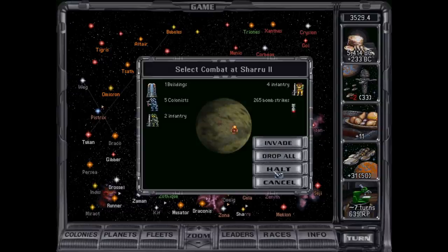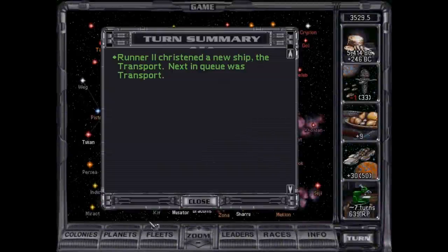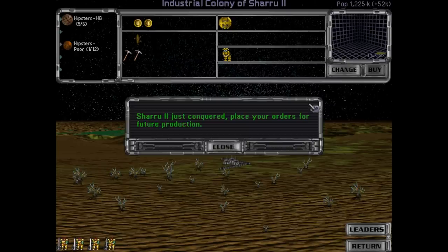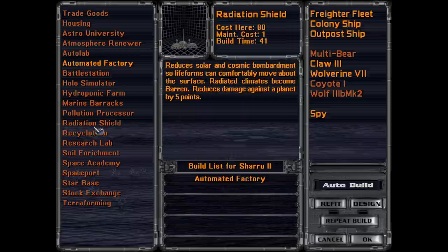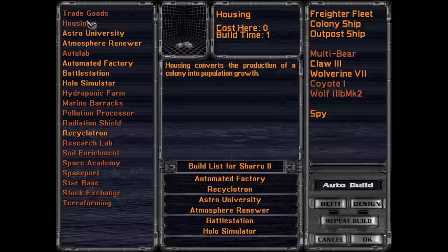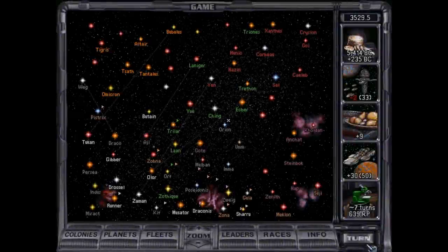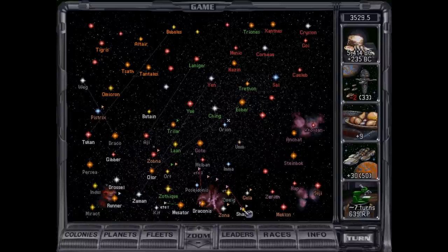What we're going to do is we're going to soften this up until there's no more infantry, and then we'll invade. Because they had like plus 45 or something — I really didn't want to risk it even with one. Austrian University and the Recyclotron do the same at first. I'm not going to invest here right now. You're coming to Sharu. You'll get there in one turn and then you'll be forced to flee, and then hopefully we can still get to Draconis in a timely fashion.